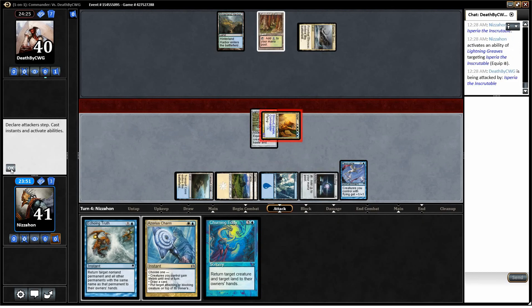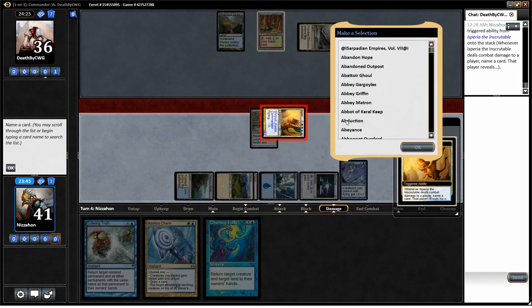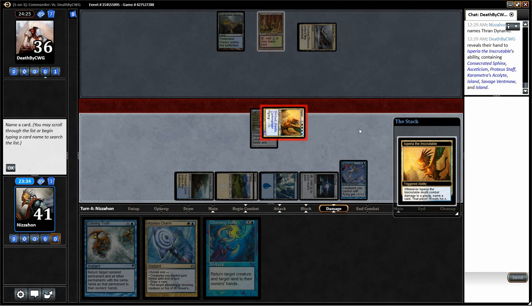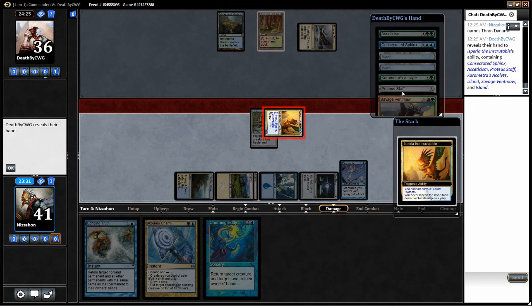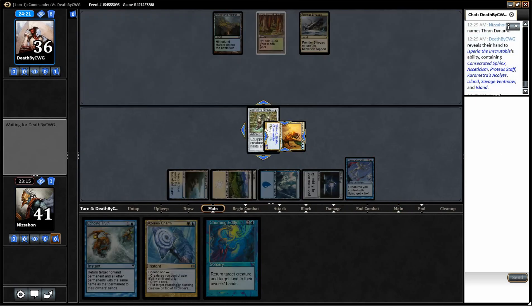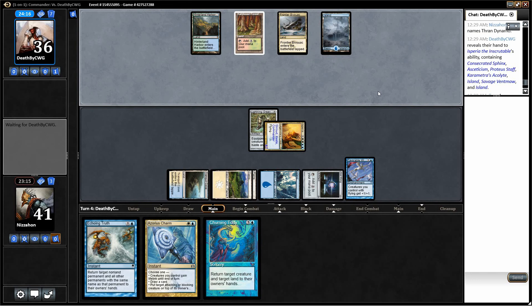Hard to know what I should guess — the first guess is almost never going to hit anything, not in Commander. In Constructed it would be better because you know the archetypes and stuff. But I know it doesn't have a land. Let's say Thran Dynamo — that's something that many decks have. No. But we see — this is when we write things down, or we can just refer back to this. Consecrated Sphinx is really gross. Asceticism, Proteus Staff, Carpenter's Acolyte, Island. I could have named Island — that would have been a good guess. But we're not going to get anything on that. We're going to try to leave this here so I don't have to write anything down, and then sort of mark them off as he plays the cards that are in his hand.